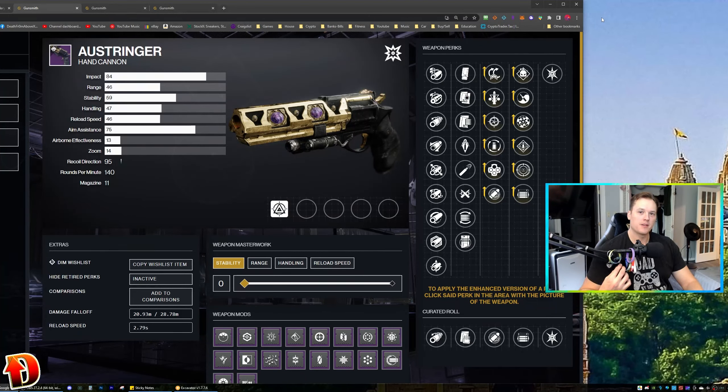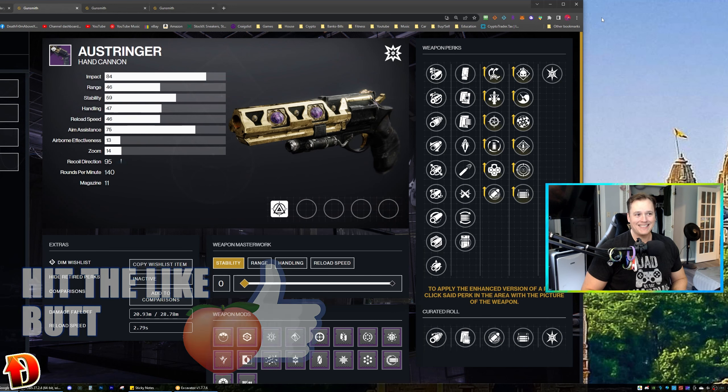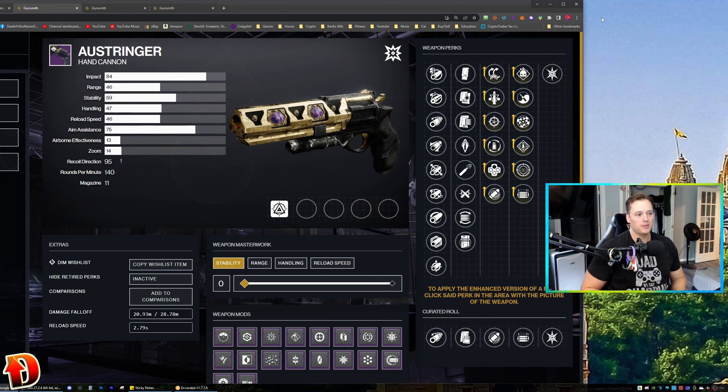Ladies and gentlemen, welcome to Destiny. I'm Death from Above. This is the Austringer — I went the right way. It's the Austringer hand cannon. I'm going to do a god roll guide on this gun before the end of Season of the Haunted where it showed up. It's an opulent weapon. You can get this from the Derelict Leviathan from all the activities there within and the seasonal activity from Season of the Haunted.